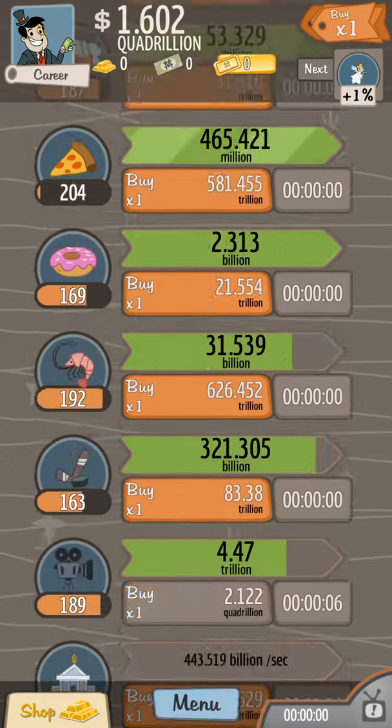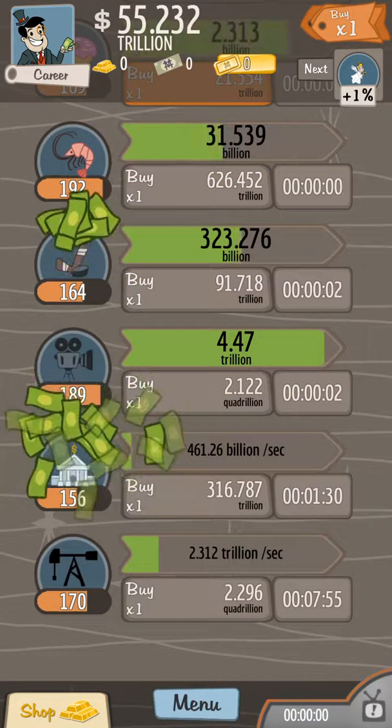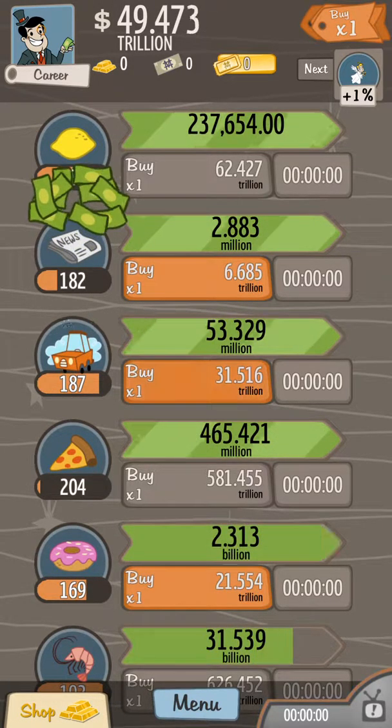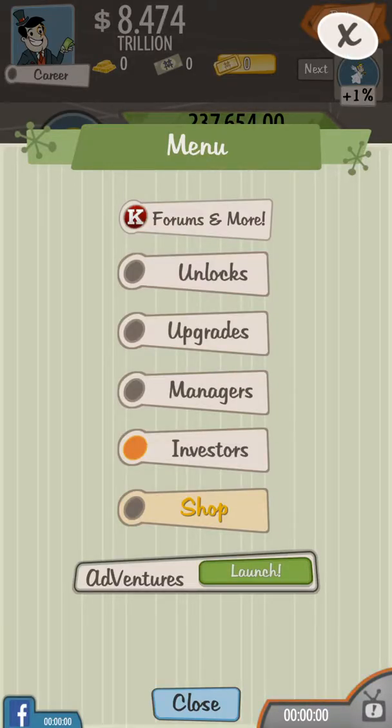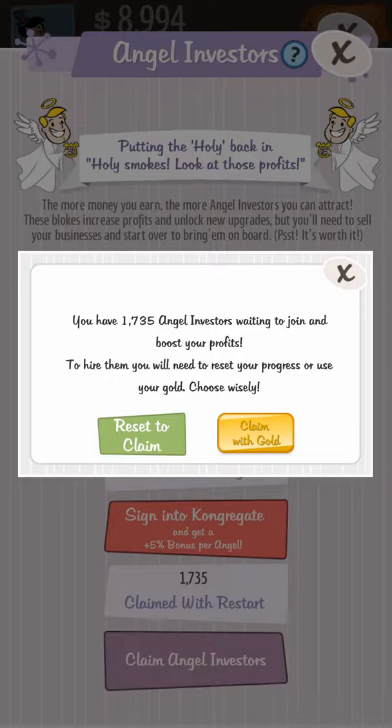As you see, I've got one kajillion. I'll just buy some stuff. Menu. Investors. If I restart, I get this money, so let's do it.